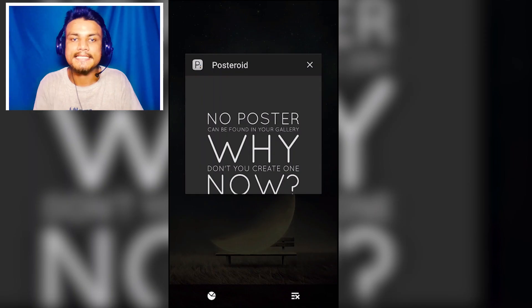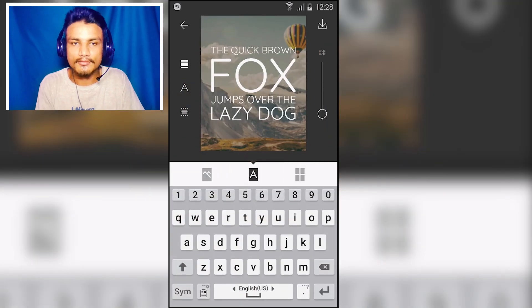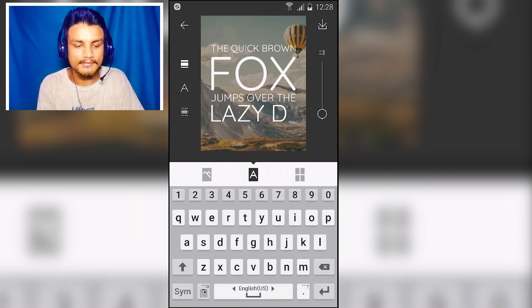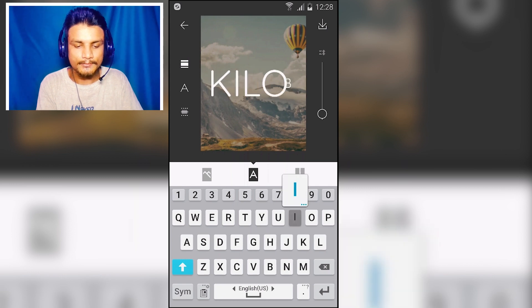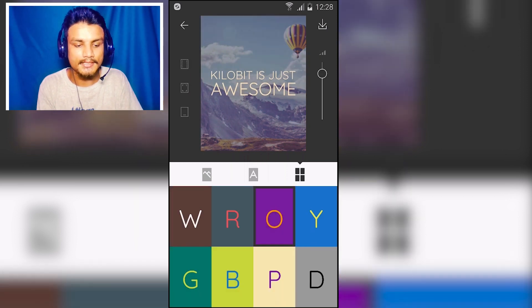The next app in the list is Poster Roid, an application to make posters for anything you like. It automatically loads your picture, and you can also select another from gallery. After that, you can tap and write your own text — for example, I'm gonna type 'KB is just awesome' and it will automatically do some formatting.